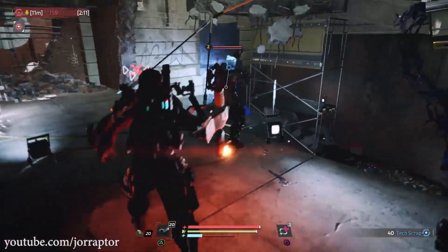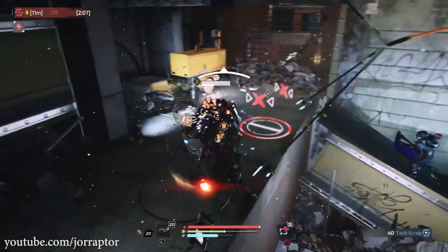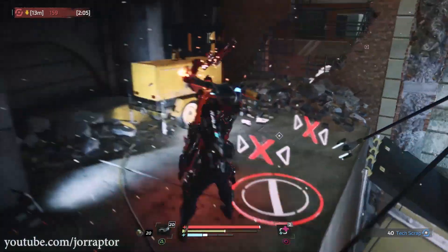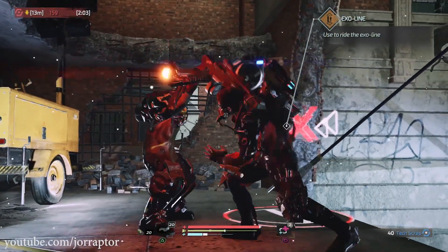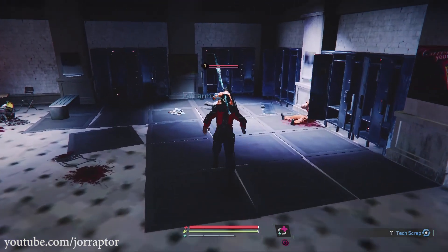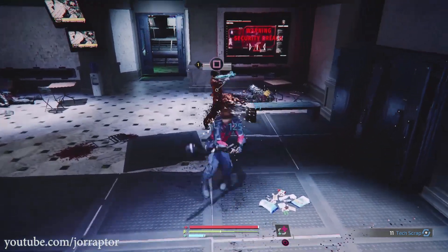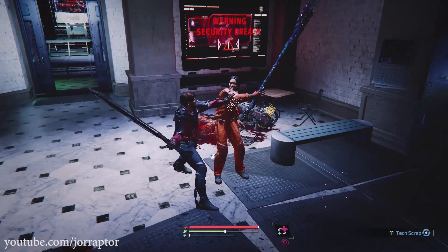A really important part of The Surge 2 is knowing where to hit the enemies. You don't only lock onto a target but also select a body part you want to hit. Early in the game the enemies will not have any armor, so it is best to focus on the arms — they will then also drop their weapon that you can pick up and use.